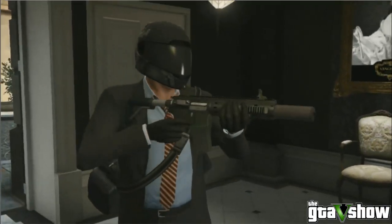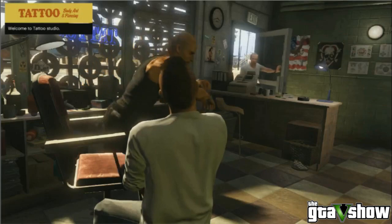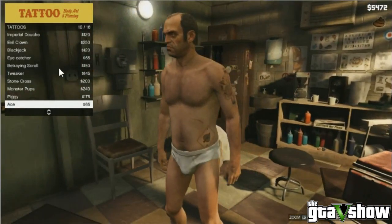After the take is divided, you decide what to spend your money on. So this is the tattoo parlor - there's not that many tattoos, sixteen, or whether that's pages I don't know. And whether they will be independent to each character I'm not entirely sure. But yeah, tattoos.